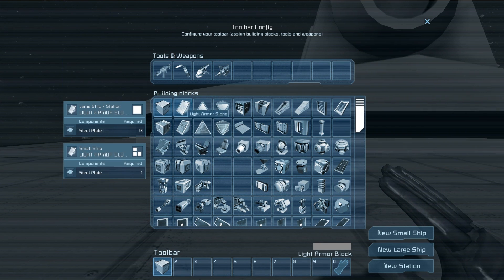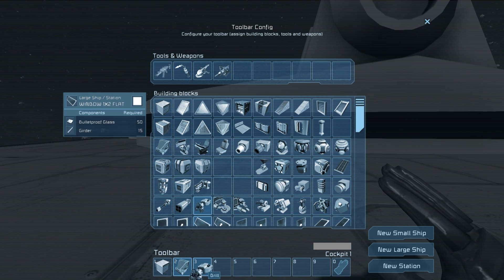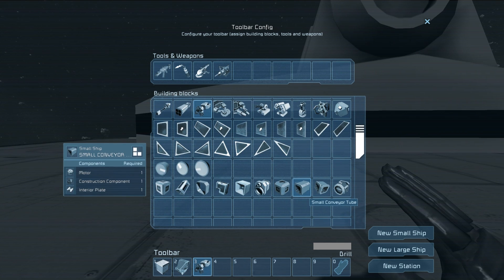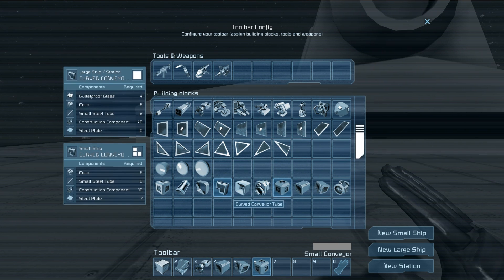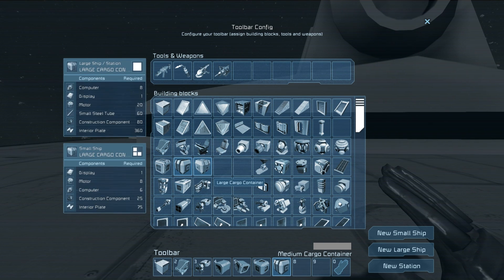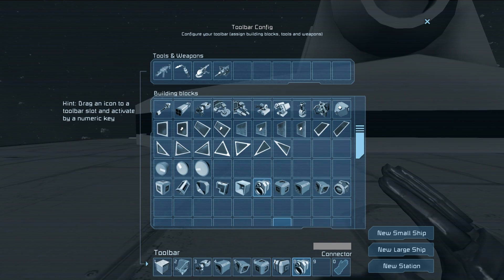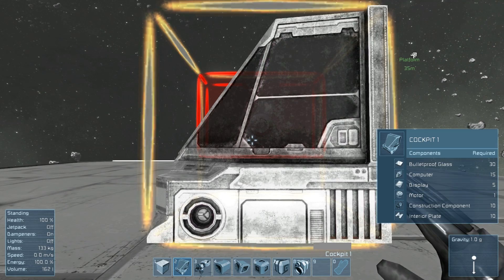Put the small block on your toolbar: the first cockpit, the drill, small conveyor tubes, maybe curved tubes, a small conveyor, as well as a medium-sized cargo container and your connector.